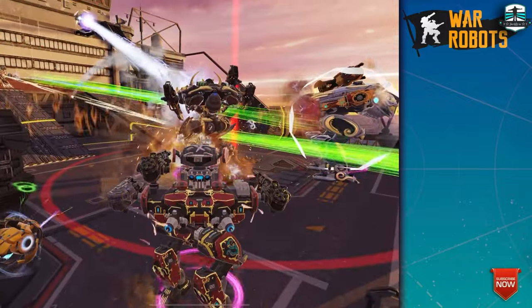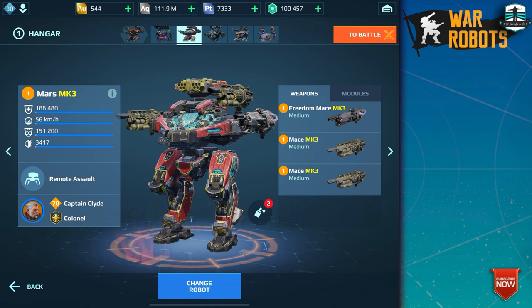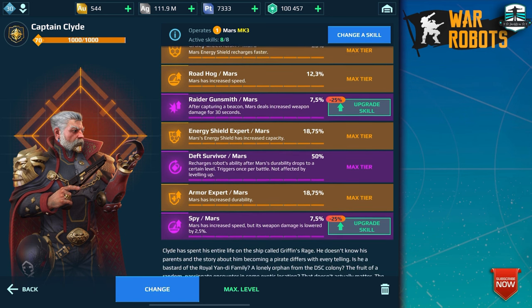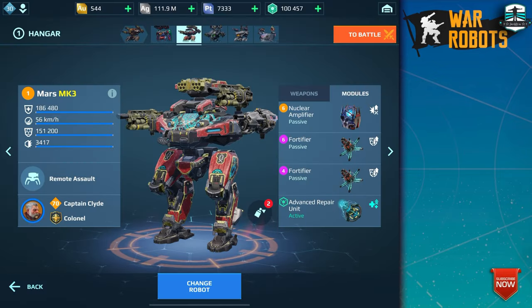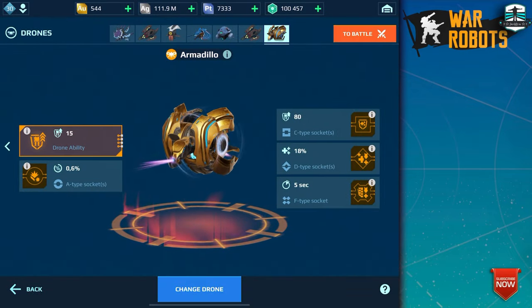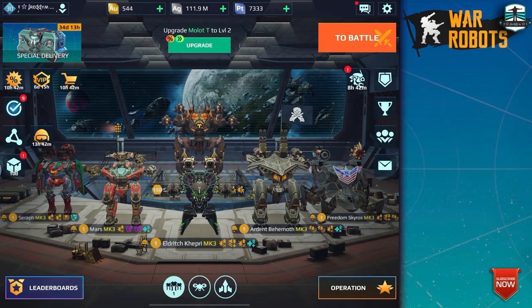We did it — that was amazing! In the end I dealt the most damage without a Titan, only with the Mars robot. This is my setup: three times the Mace MK3. My modules: one Nuclear Amplifier and two Fortifiers because of the shield. The pilot is Captain Clyde — this works very well. For the drone I use the Armadillo drone with Suppress, Repair, Defense, and the others — this works very well. Try this setup out with the spaceship and you'll have a lot of fun. Bye bye everyone and good luck!